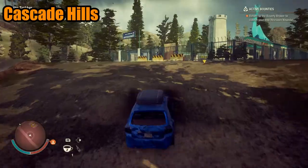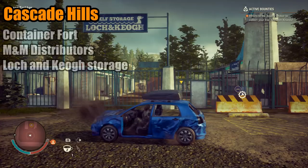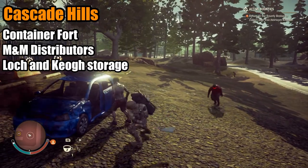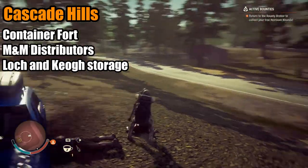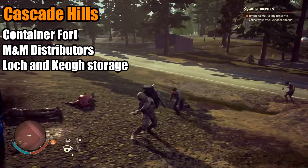What about the last map, Cascade Hills? This one should be interesting, since there appears to be three candidates. There's the Container Fort for 3,500 influence, the Lock and Key Self Storage Base for 1,500, and M&M Distributing for 1,500 influence. Each of their layouts seem to allow for your formula of a self-sufficient base. Let's take a closer look.